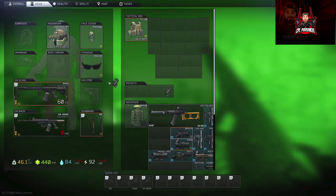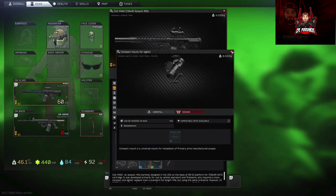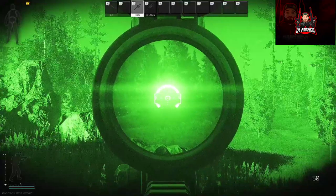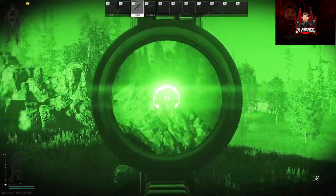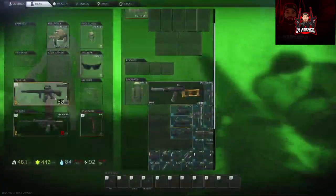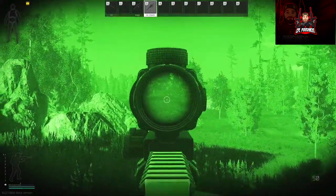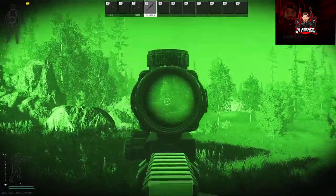We've got the Prism and we'll put the Monster on this one. The Prism is just way too much flare coming off the reticle — it's not feasible for night time, wouldn't use it. The Monster is pretty good though — no flare at all and it's got a really good sight picture.